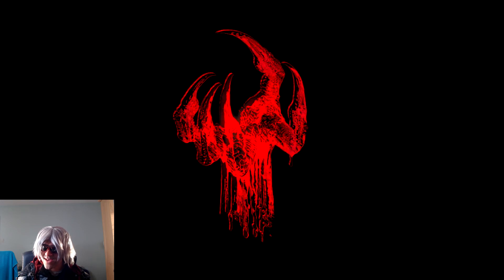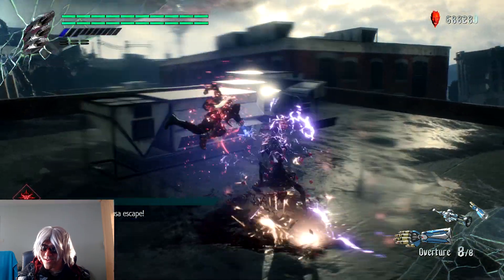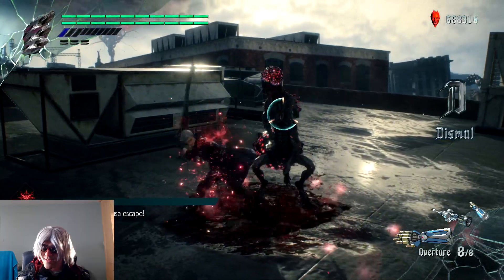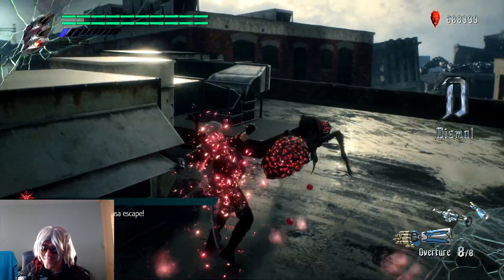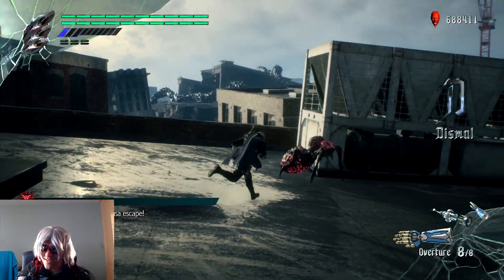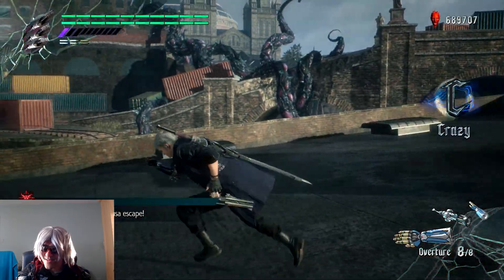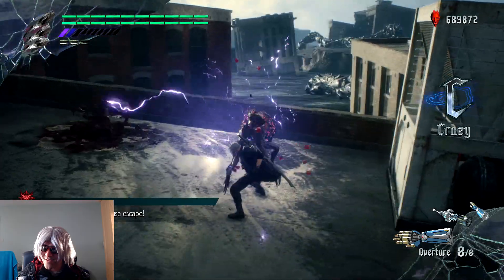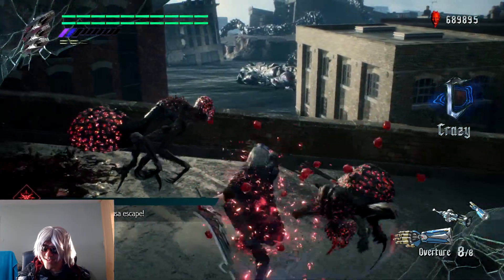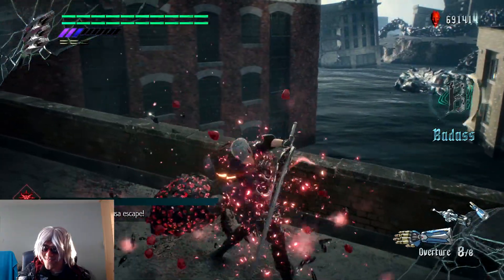The best strategy for this is to spam Overture or Punchline - they tend to deal enough damage. Try and keep close to them, they don't seem to want to attack you for some reason. There's the second one - why do they slip straight through? At least they're both together so I can get both of them at the same time.